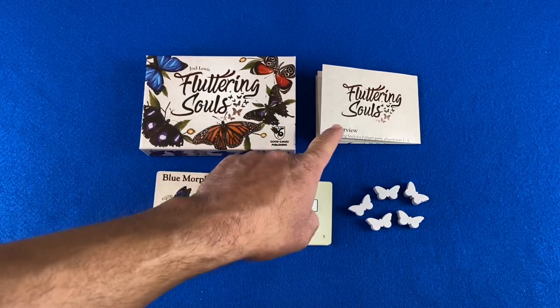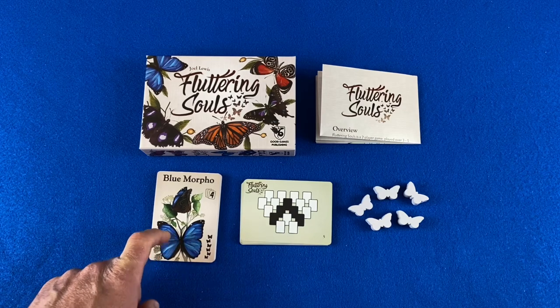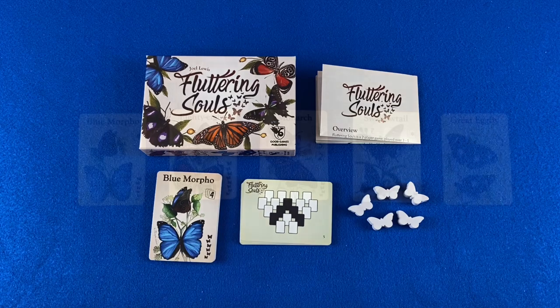Out of the box, you get an instruction pamphlet, 21 butterfly cards, 15 layout cards, and 5 white butterfly tokens.